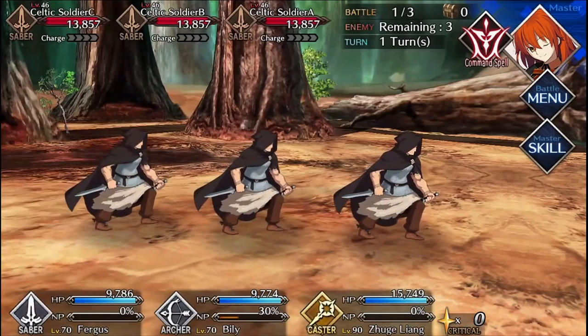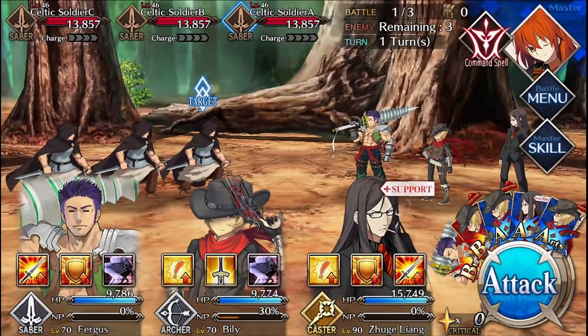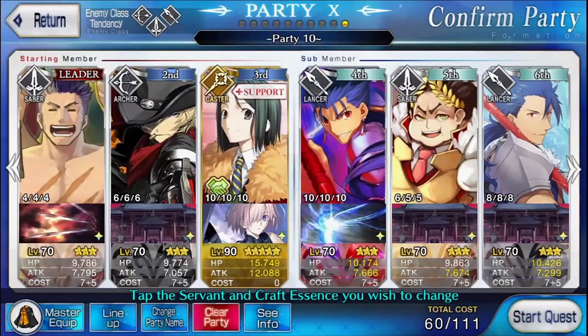If you're free-to-play, all these new essential materials are going to be really tough to farm because the enemies are really strong. To farm this node, I recommend bringing a Saber, an Archer, and a Support Waver. You're going to be using a lot of Support Wavers when farming these new materials. For your backline, bring your strongest Lancer, another Saber, and then another Lancer.